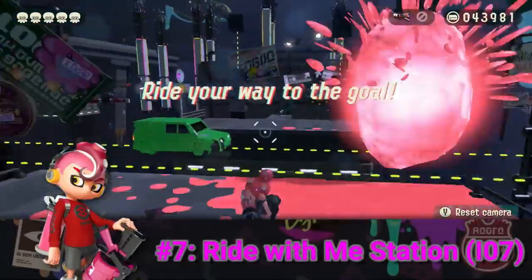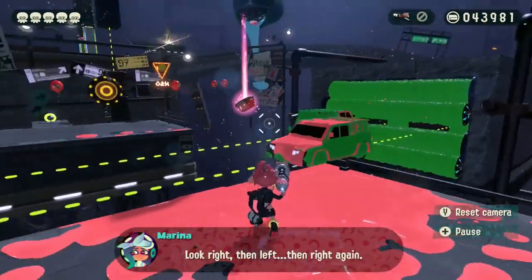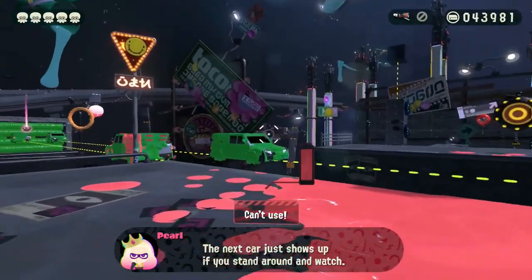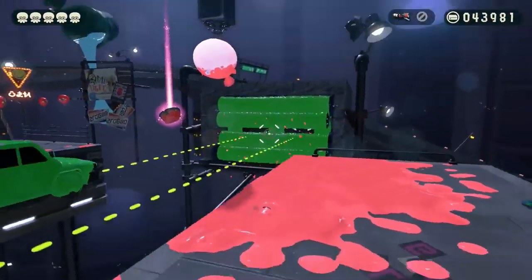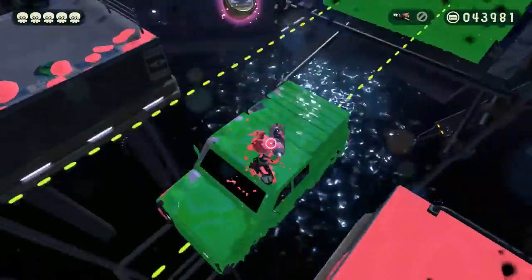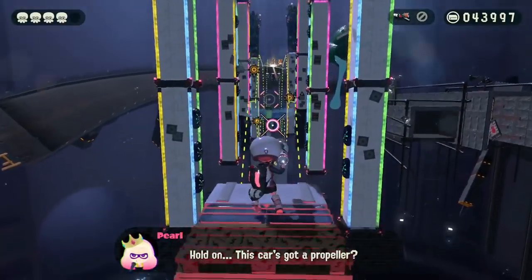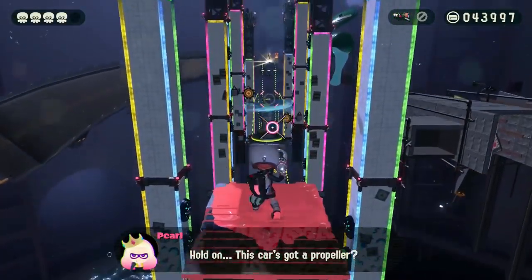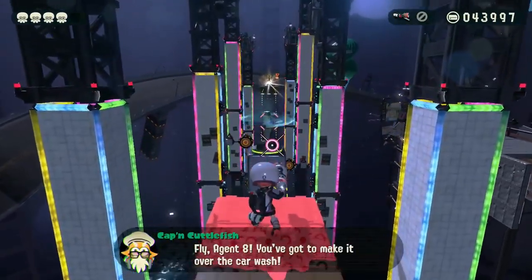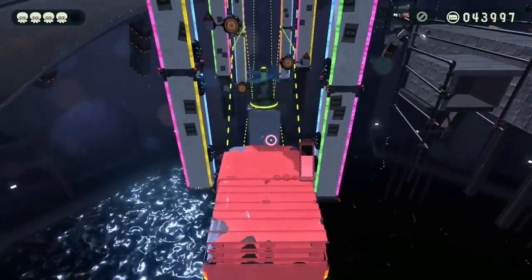Remember how in Octo Canyon some of the hardest levels were the ones with moving platforms? Well, the Ride With Me Station with the Blaster is entirely based upon moving floating platforms, except that the platforms are now cars. Since these cars are moving the whole time, trying to jump from one to the next without getting shot, falling off, or missing the jump entirely is extremely difficult. And then, if it wasn't bad enough, at the end of the level you ride a car and play Flappy Bird with it! Everyone loves Flappy Bird! Oh, and you'd better watch that ink tank, cause if you run out of it, you'll fall to your doom! Gosh, I hate this level.